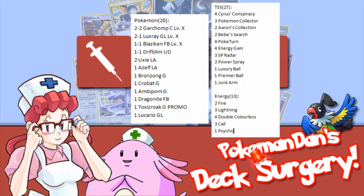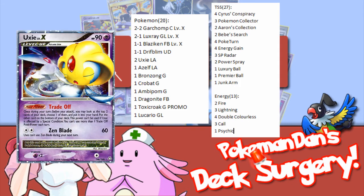Your Pokemon list looks really good. A minor thing that it's lacking is Uxie Level X, but we all know that it's one of the most expensive cards at the moment, and he said he doesn't have access to one. This would help the Machamp matchup, but the list of Pokemon you have here is great.